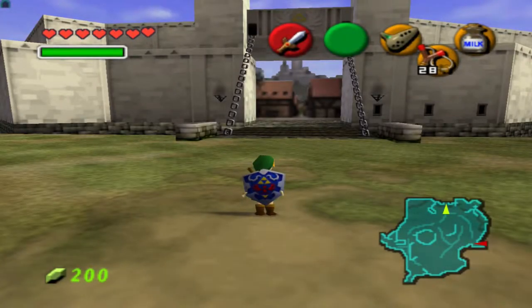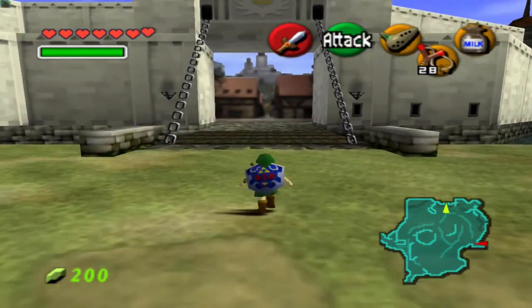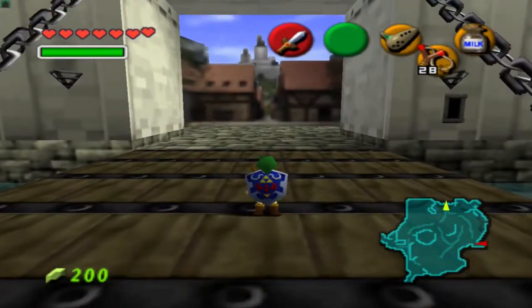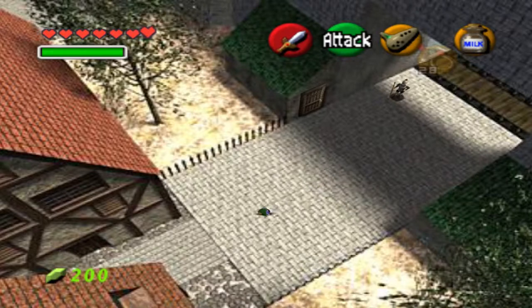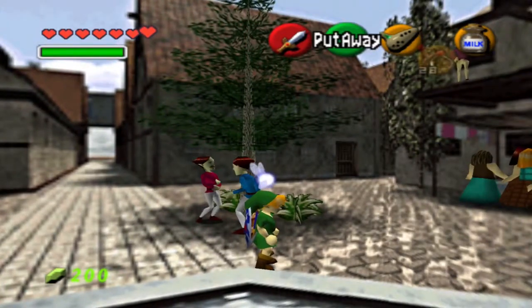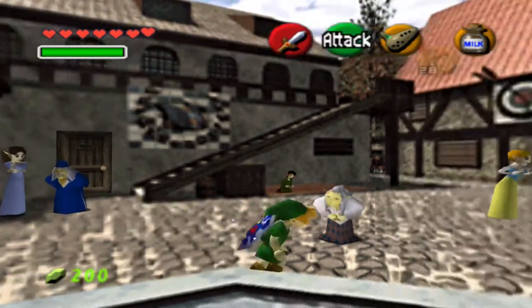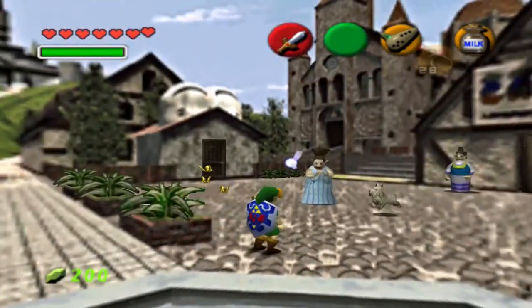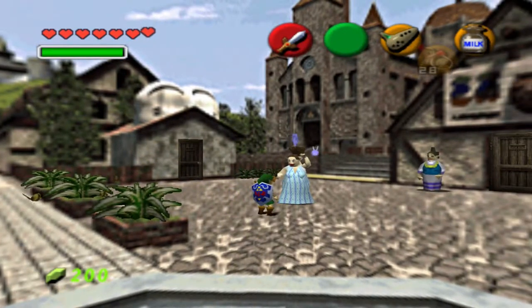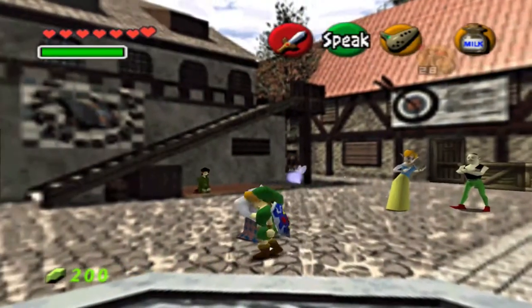Hello everybody and welcome back to our let's play of The Legend of Zelda: Ocarina of Time. We are in front of Hyrule Castle — it's early in the morning because the drawbridge was just put down. In this episode we want to grab all the goodies, because there's a good amount of nice gameplay here at Hyrule Town Market.